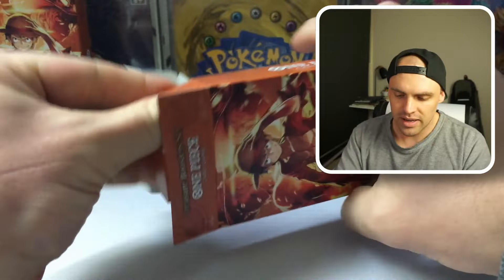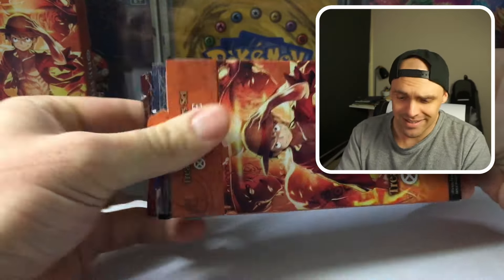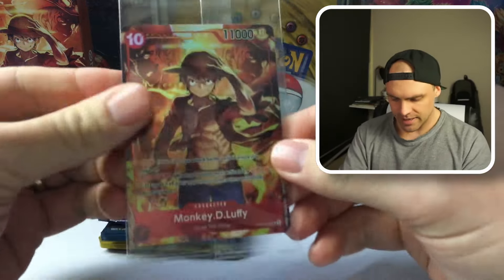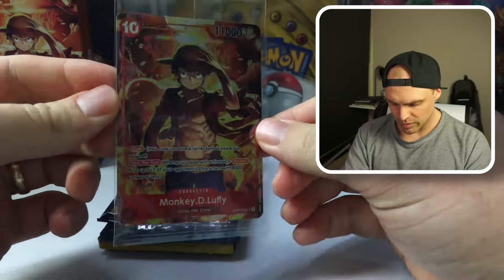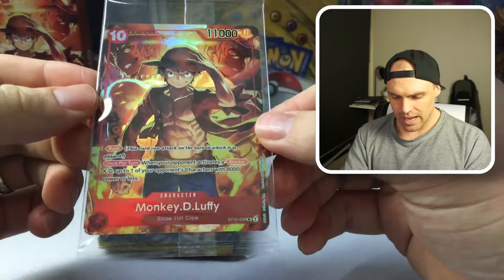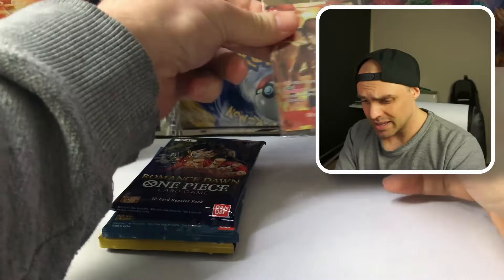I've seen a few openings of these up on YouTube — absolute bangers, that's for sure. Seen some Manga Arts pulled, so hopefully we can get one from these. This right here is the promo — this one will be added to the giveaway along with one of the double packs. It's a reprint of the Starter Deck 10 Luffy, the one that gives Rush, and then you can KO something with 8,000 power or less if your opponent uses a blocker.